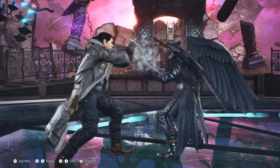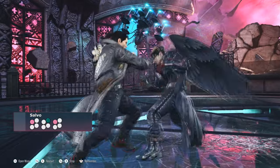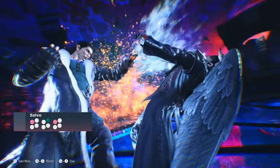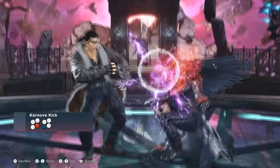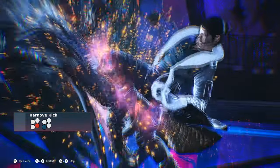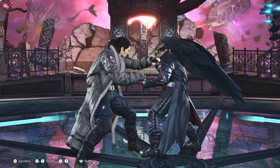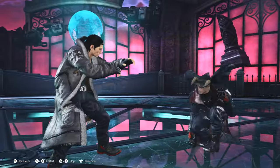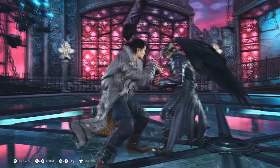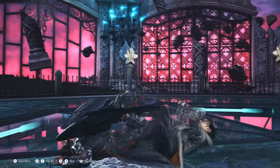When pressured, Dragunov's options are quite limited. Salvo is his go-to panic button since it is hit confirmable and now a heat engager. It's free, although being more damaging, the alternative is slower and not hit confirmable, making it less favored as a counter hit tool. A nice addition in Tekken 8 is the ability to use throws as counter hit tools, since when they interrupt the opponent's attacks they are incredibly difficult to break, even for experienced players.